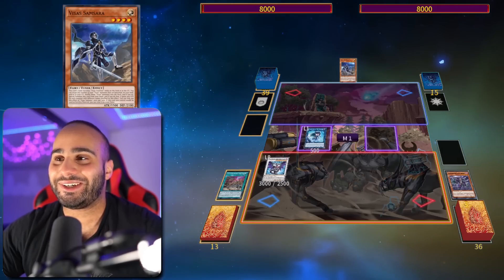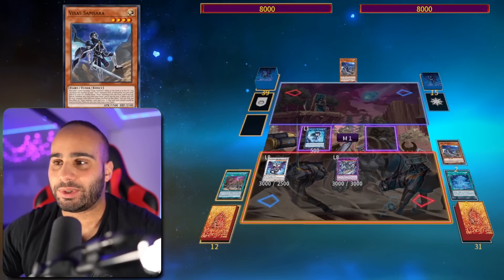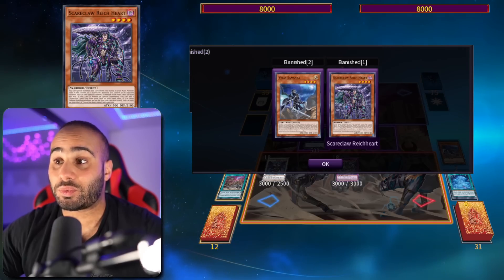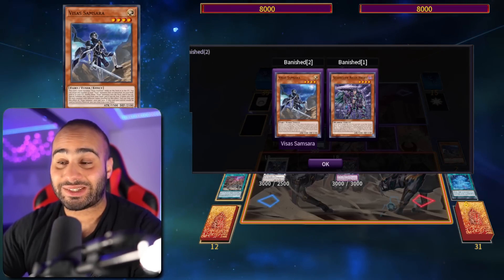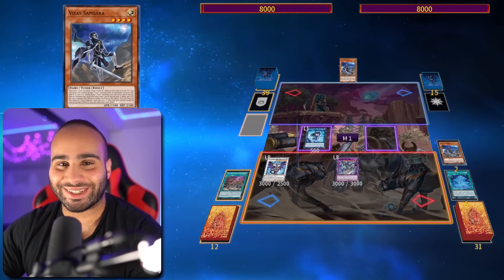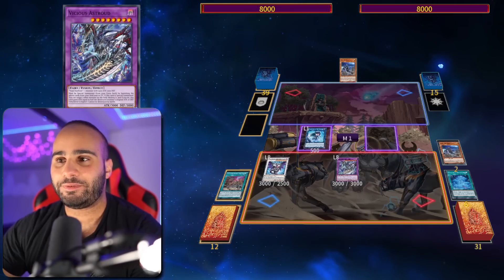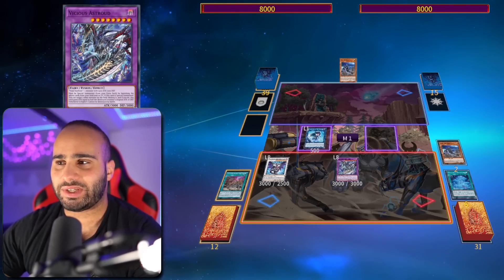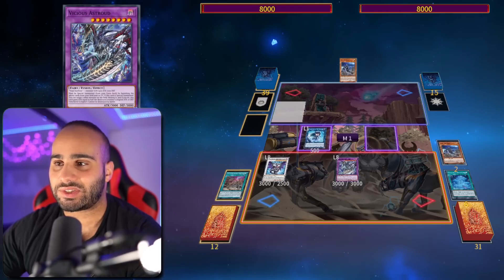So four plus four equals eight — Chaos Ruler — and you're going to be excavating five right here. Even if you get nothing, it's not the end of the world because you still have another shot at milling. Now we can go into the Vicious Astralauda by banishing the Visa Samsara as well as the Reichheart, because you've got yourself a Visa Starfrost in the grave as well as the Reichheart. You can also banish two copies of Visa Samsara from the grave to summon this because it is both Visa Starfrost and a monster with the heart stats — this is so convenient. You can summon this card twice because you have four monsters to banish: one Reichheart and three Samsaras. Pretty cool.